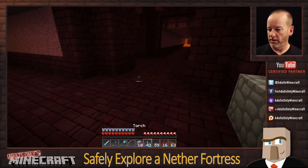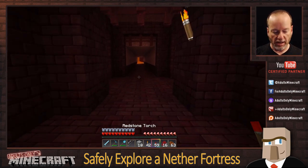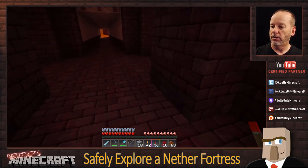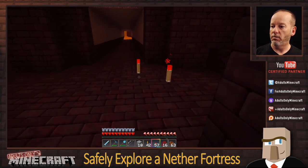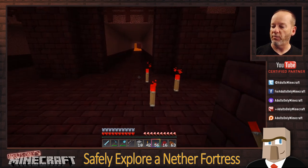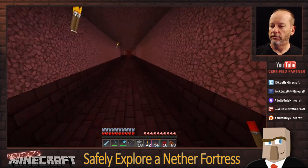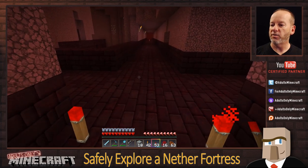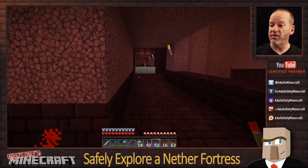Found a blaze spawner. I want to mark this in a couple of ways. I'm going to create a torch arrow — a triangular shape that forms an arrow pointing up this hallway toward the blaze spawner. Then I'll go back to the intersection and mark my blaze spawner there too. That'll make it a lot easier to find when the time comes.